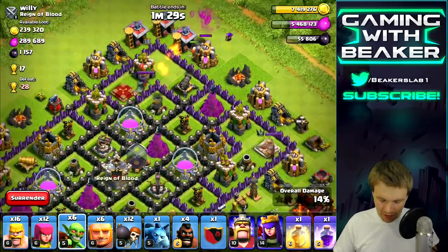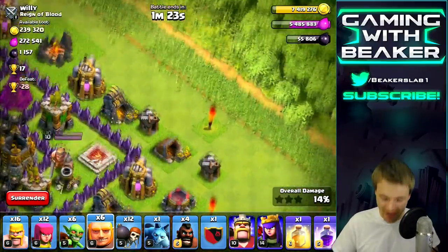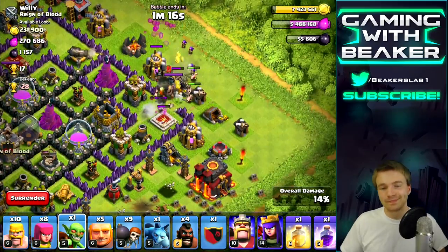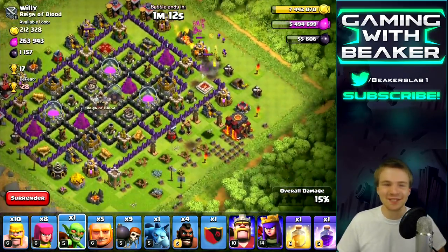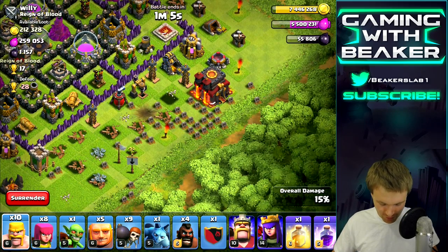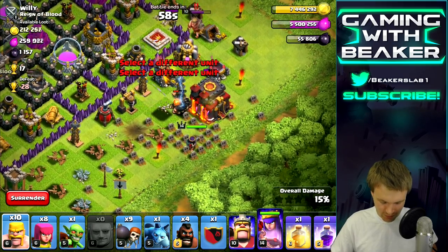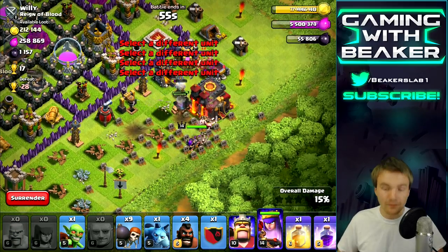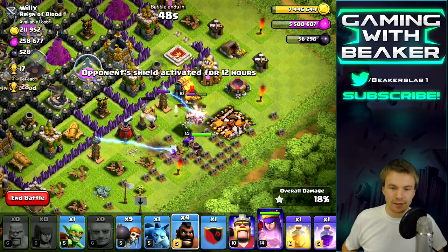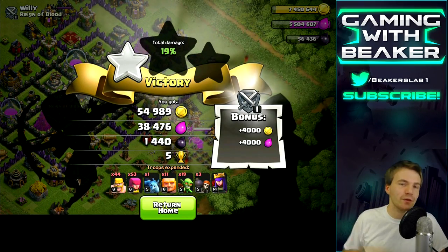Looking around the base there's not that much — some loot in the mines and pumps, we can get some of it. We're gonna snag some of these and then go back to the town hall area. Not a pretty raid, we're just kind of spamming because we're mostly worried about the dark today. My gold is already full so I'm not super concerned about that. Let's drop the giants with my queen — we got the dark, queen looks untouched, and we killed his king. 1400 dark.